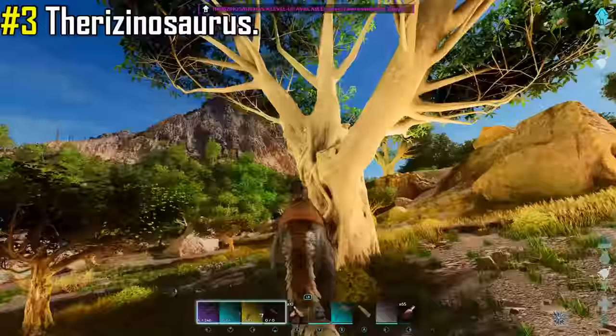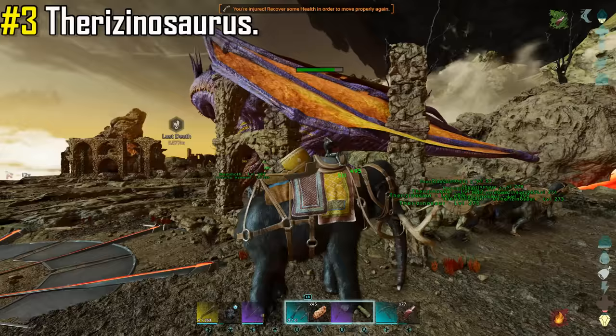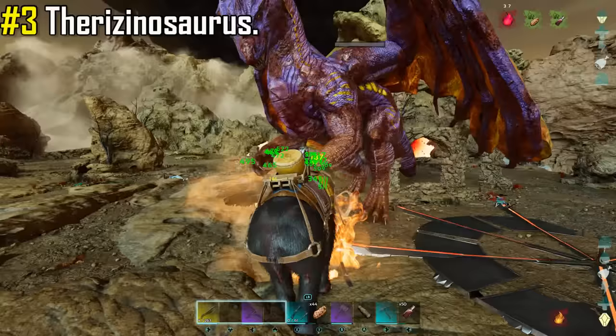The Therizinosaurus isn't just a farming machine — it is also an extremely powerful battle mount with high health and high damage, comparable to and rivaling that of a T-Rex. Being a herbivore, they have access to sweet veggie cakes, which makes the Therizinosaurus a formidable boss fighter in most arenas.